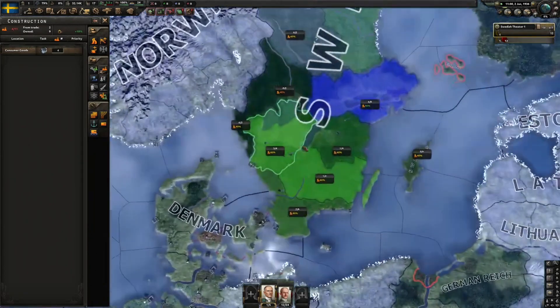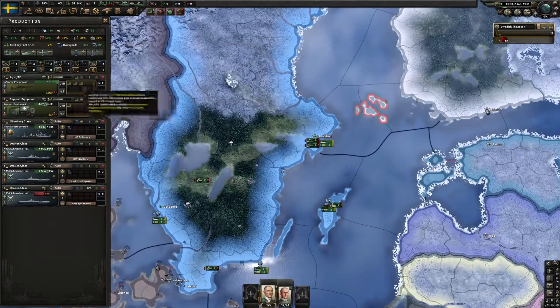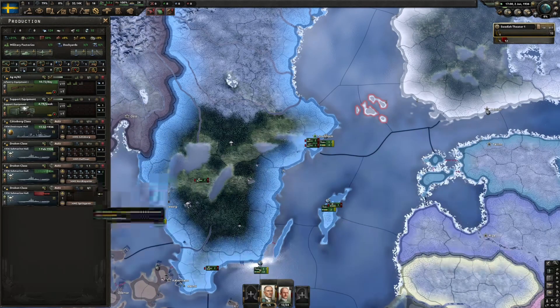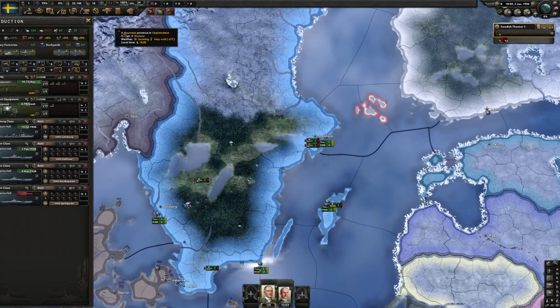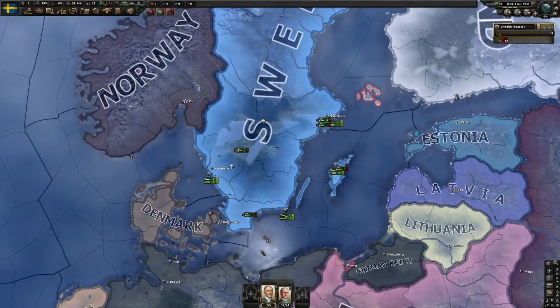Being early in the game, I think civilian factories are the way to go. For military factories, let's just get our infantry equipment up and running and I'll just put all of these productions to max, get the pre-built ones underway. As far as picking a country goes...